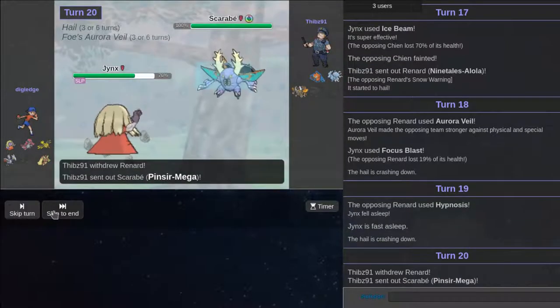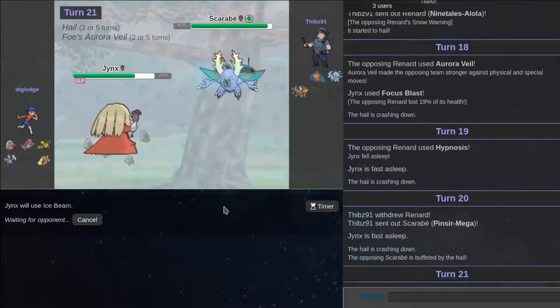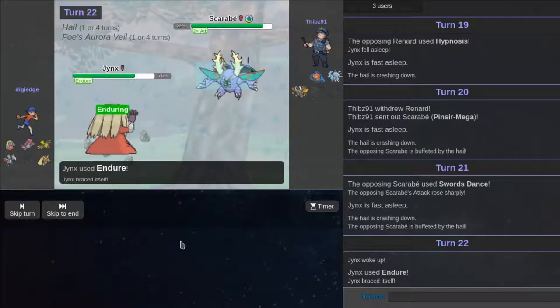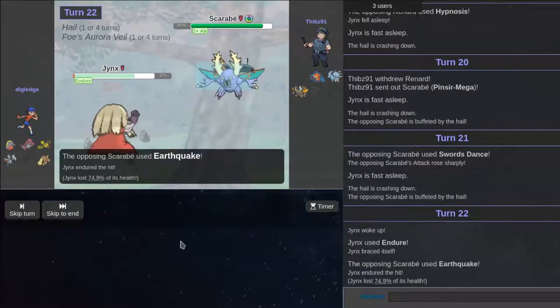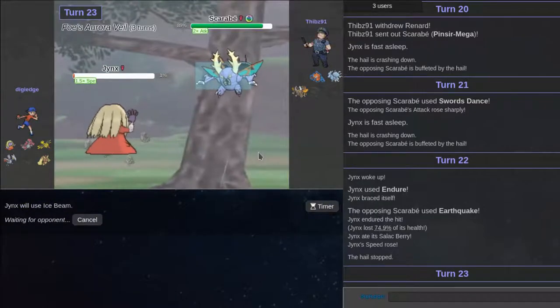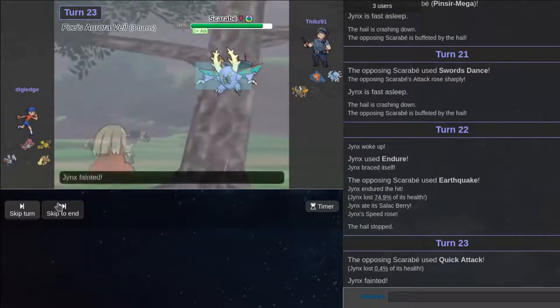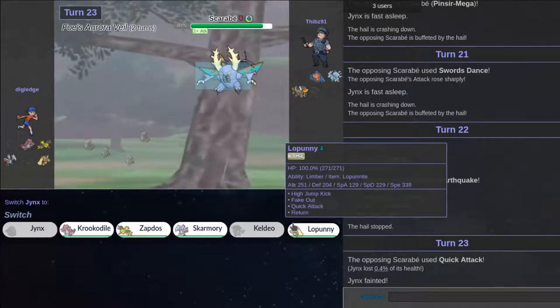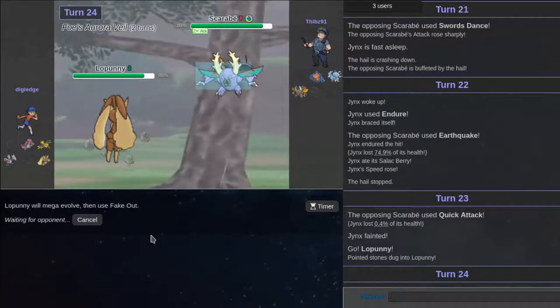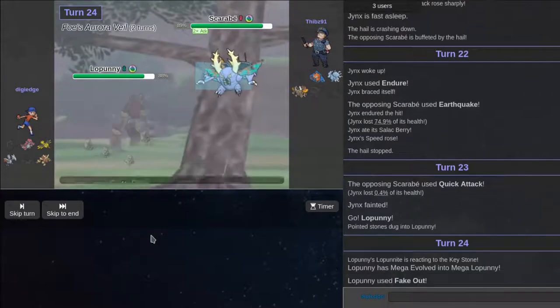Do you wake up on the first turn? If I don't kill you, please just go for Swords Dance and don't have Quick Attack. I'm waking up on this turn — I'm Enduring on his Return. Please don't have Quick Attack. You have Swords Dance, Earthquake, and... oh here's Quick Attack. Some things should never be done. I threw away the game because of my Keldeo. Actually, I don't think I threw away the game — I just played differently.